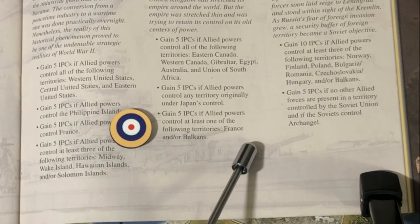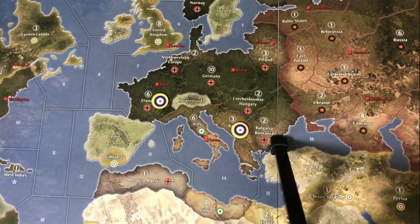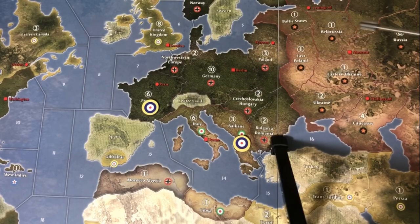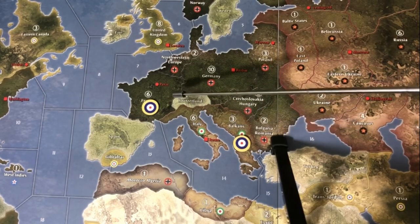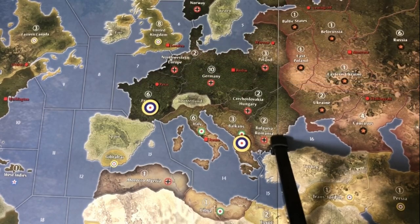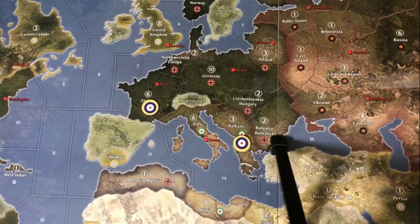Lastly for the United Kingdom: gain 5 IPCs if Allied powers control at least one of the following territories — France or the Balkans. We finally get to an interesting Allied national objective. That 5 IPC kicker for snagging the Balkans or France is actually, if not doable, at least interesting. It forces the German and Italian player to guard these territories, lest the British snag an extra 5 IPCs — especially France with its high value of 6 IPCs, meaning the UK could pick up 11 IPCs. It forces the Axis to not dead-zone France. Generally speaking, this forces the Axis to build a strong Atlantic wall and keep an eye on British ships stacking up in Sea Zone 12 that could come into Sea Zone 14 to snag the Balkans.